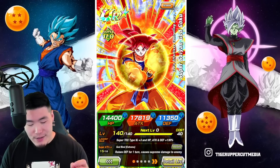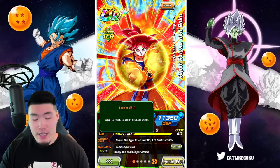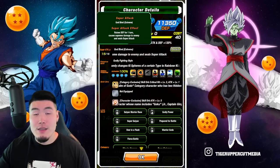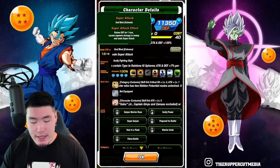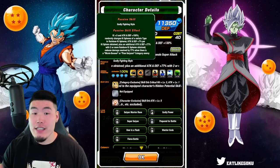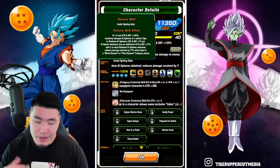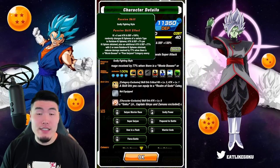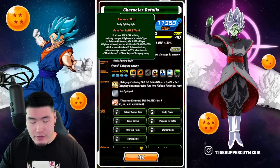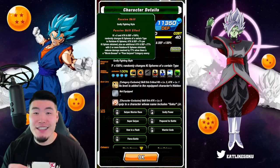Starting with the Super Saiyan God Goku first: his leader skill is Super Tech Types, Ki plus 3, HP, Attack, and Defense plus 130%. His Super Attack greatly raises Defense for one turn, causes Supreme Damage, and seals the enemy's Super Attack. His passive is Ki plus 3, Attack and Defense plus 150%, randomly changes Ki Spheres of a certain type to Rainbow Ki Spheres, Attack and Defense plus 7% per Ki Sphere obtained, plus an additional Attack and Defense plus 77% with two or more Rainbow Ki Spheres obtained, and finally reduces damage received by 77% when there is a Movie Bosses or Pure Saiyans category enemy.